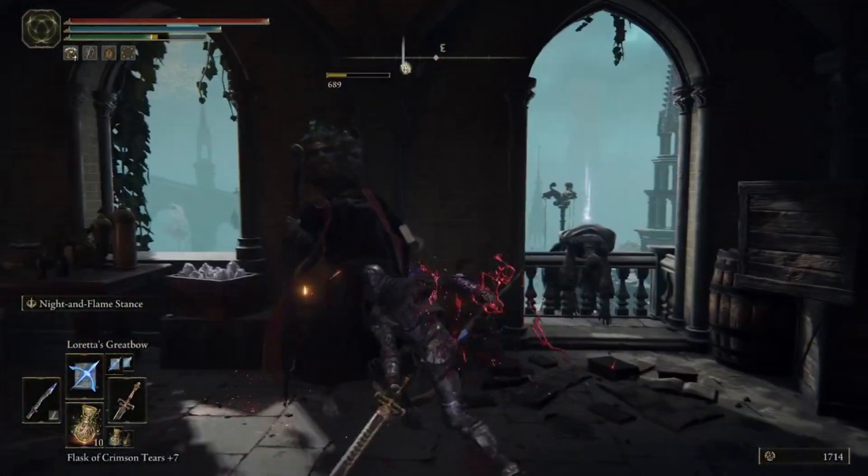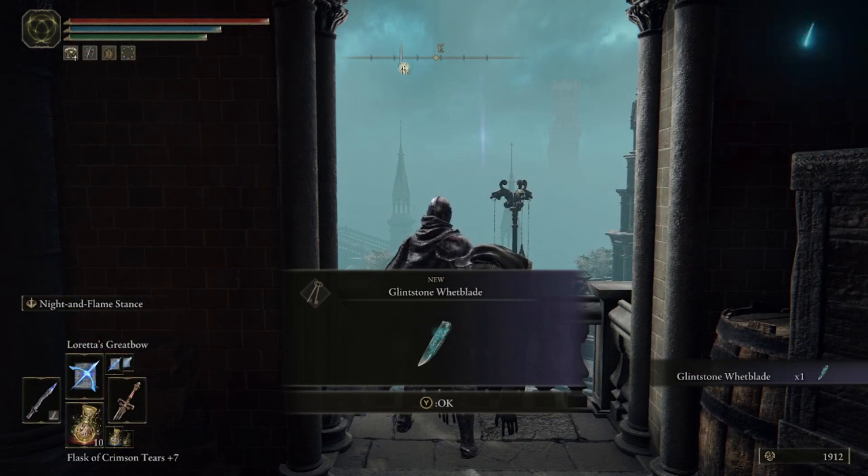Kill this guy real fast and grab the item — that's the Glintstone Whetblade.